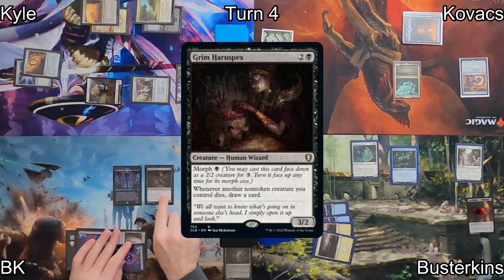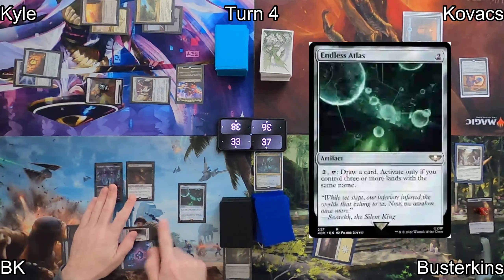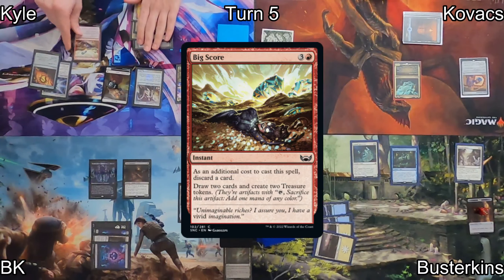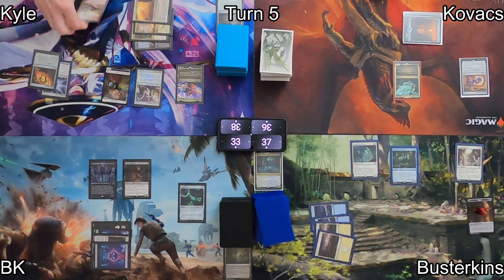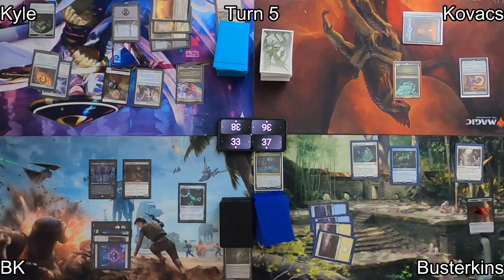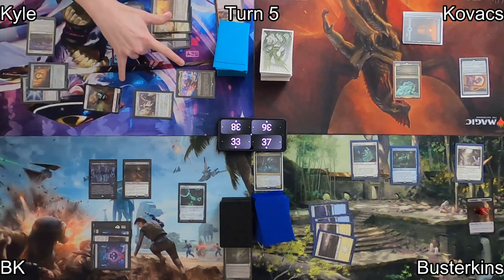On my turn, I drop a Swamp and follow that up by casting Grim Harrow Specs, hoping to get some value by drawing cards when my stuff dies. I cast Endless Atlas as a follow-up play, also allowing me to draw. I don't sacrifice anything on my End Step, which was probably a mistake. On Kyle's turn, he plays Big Score, getting 2 cards as well as 2 Treasure Tokens — all he had to do was discard 1 card. He drops a Swamp as his land and cracks some Treasures, casting Cathar's Crusade. Which is not a big deal. It's fine. Everything's fine.